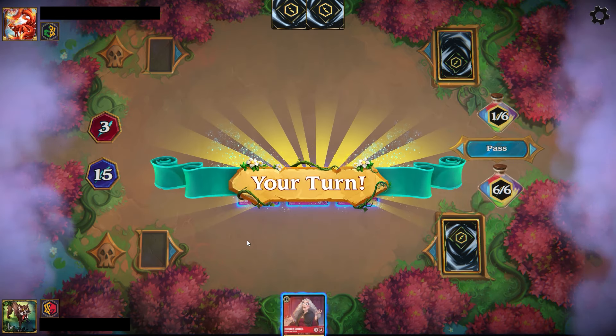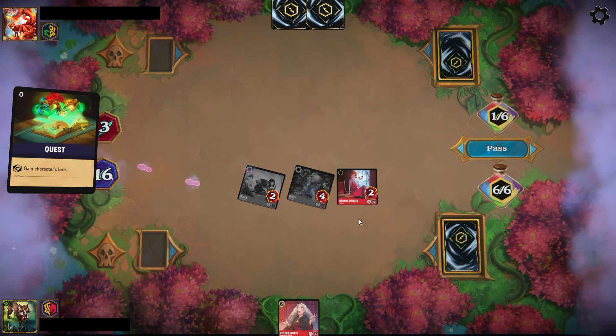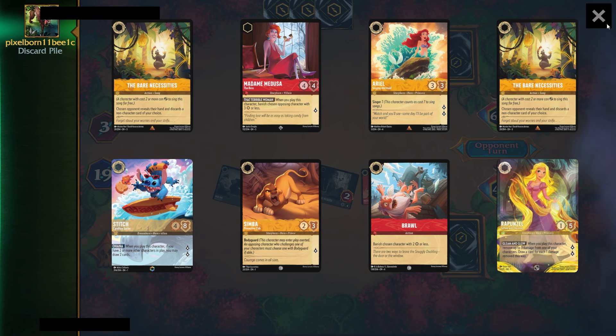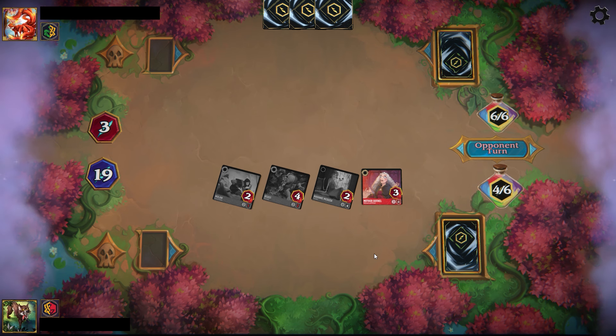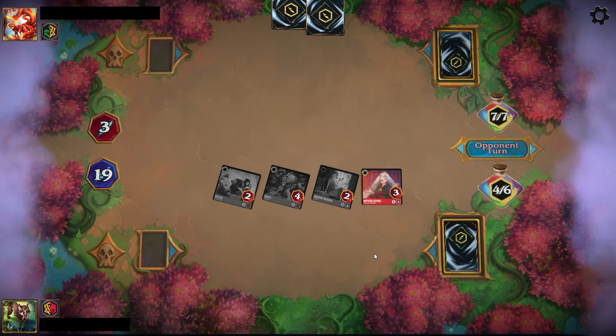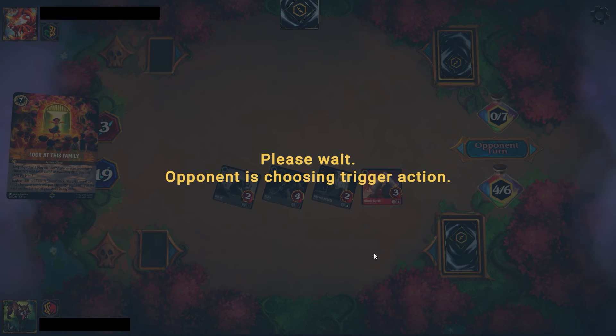The opponent is in a difficult spot for sure. They ink the song they took off Ariel and then we drop a Mother Gothel. We quest with everything and drop the Mother Gothel. Even if they drew that Emerald Song, assuming they could even play it, the Mother Gothel would stay on board, which means I quest for game next turn anyway. The opponent plays out some cards and scoops it up, and we move on to the last match.